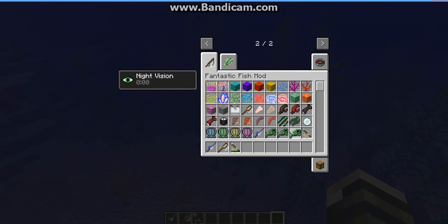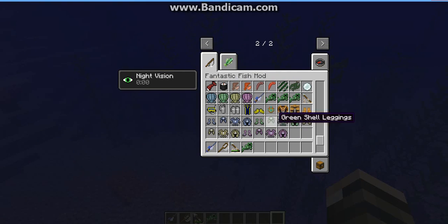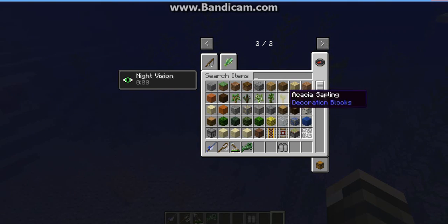Oh, I forgot to show you guys these things. Those things are really weird, I don't even know what they're used for. They also added the wetsuit, flippers, and goggles. And the air tank is used with the wetsuit.